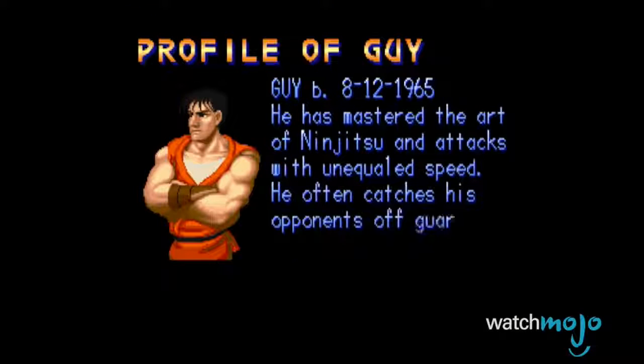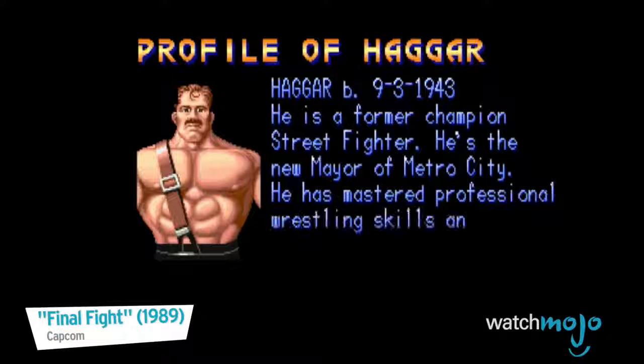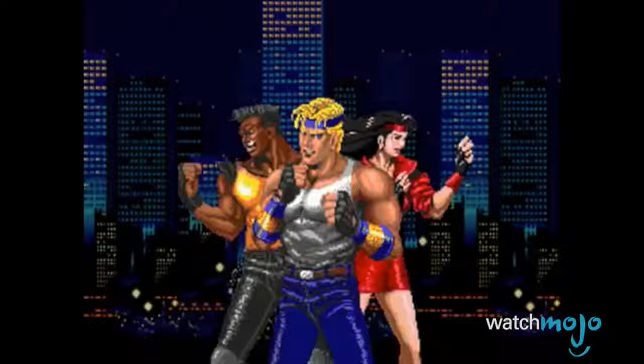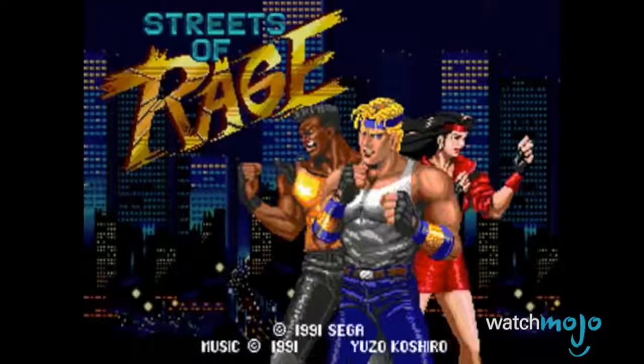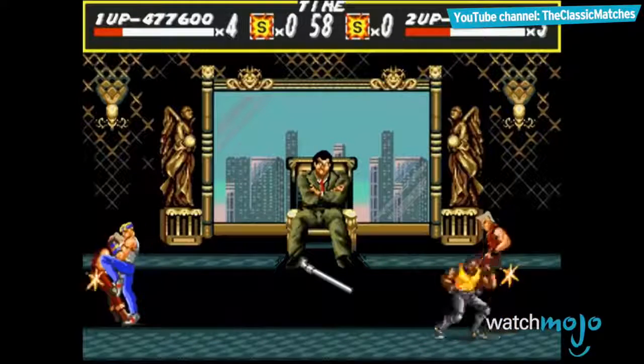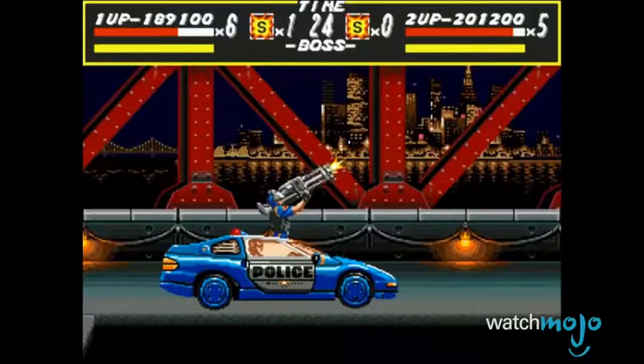While the character roster does change throughout the series, you can bet that one of these guys are involved in the story somehow. Meanwhile, over at the rageful streets, we have three ex-cops who are trying to make the city a safe place to live. Adam, Axel, and Blaze have to face off against the mysterious Mr. X, which is a daunting task since he's even got the police force on his side.